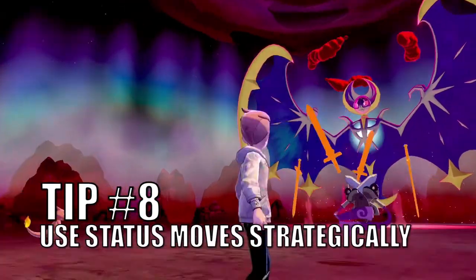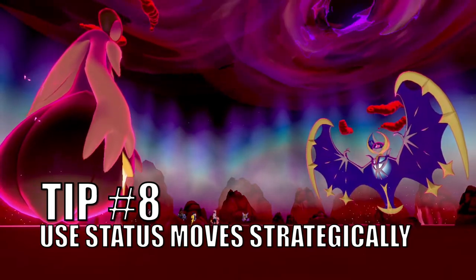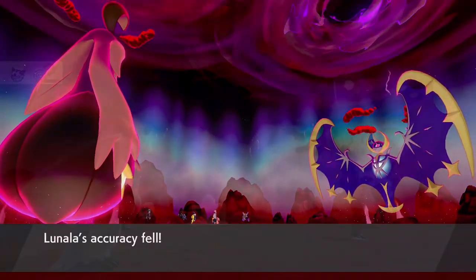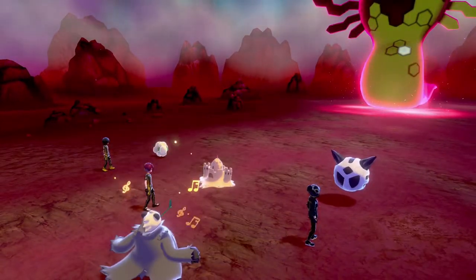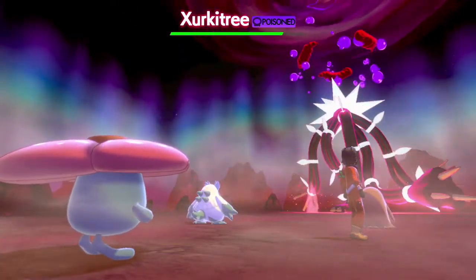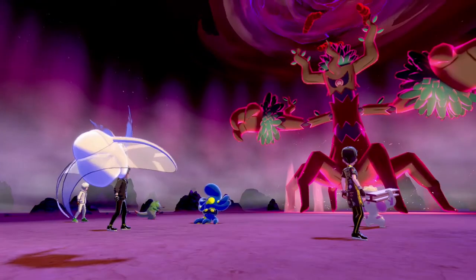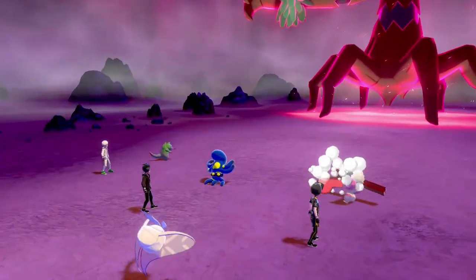Tip number eight: use status moves strategically. Doing damage is crucial to winning a battle, but a well-timed status move can be beneficial to the overall battle. Attacks that boost your stats, like Swords Dance, really help at the beginning of the battle. You can also boost the stats of your teammates with attacks like Coaching and Decorate. Attacks that cause status conditions, like Toxic and Thunder Wave, can make it difficult for the Dynamax Pokemon to fight back. I personally like to use Tailwind first turn if possible to double the speed stats of all my teammates for four turns. Study up on different attacks that can turn the tide of battle in your team's favor.